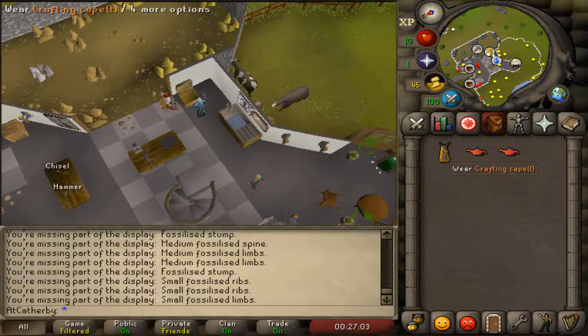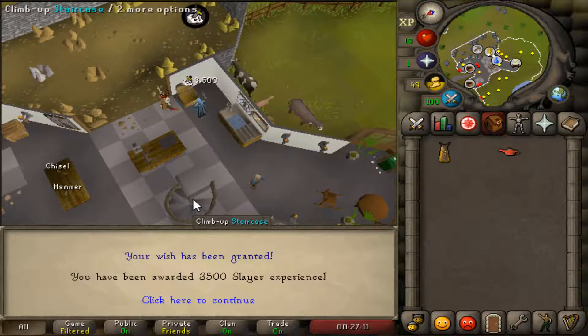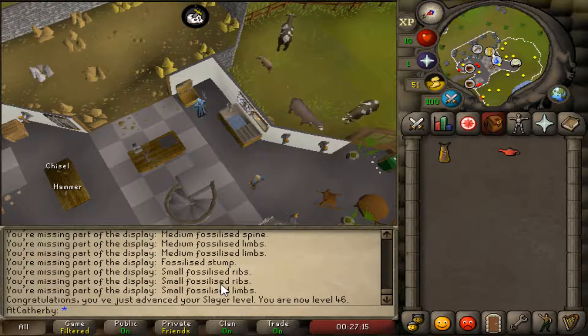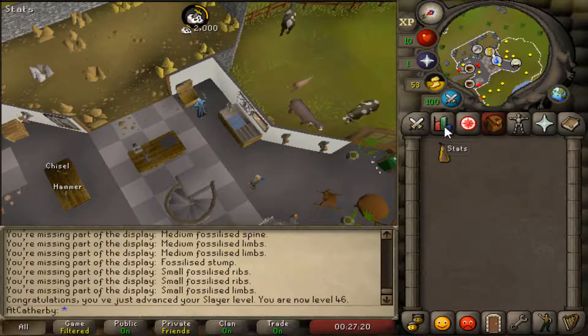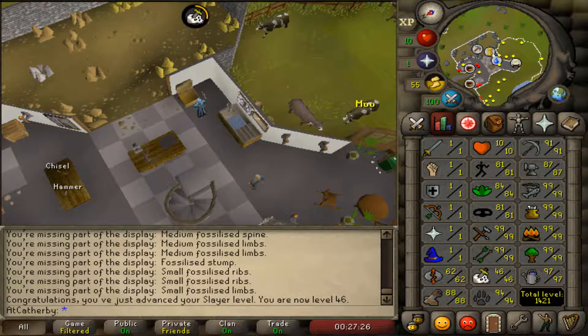I was able to complete a small fossil display and a medium, so we're gonna go ahead and use that on Slayer XP to see if we get a level. 3500 — that's gonna get us to 46 right off the bat. Use the other one on Slayer — 2000 XP — so that puts us about 5k away from 47 and 70,000 Slayer experience.